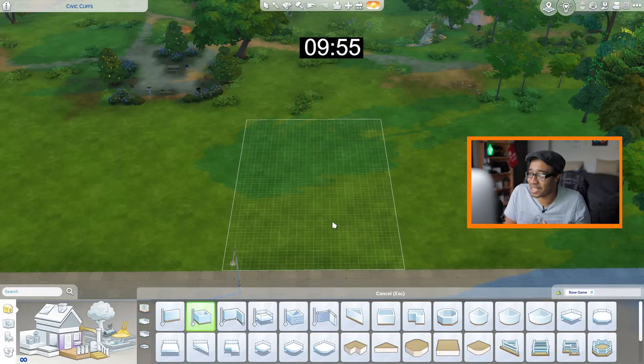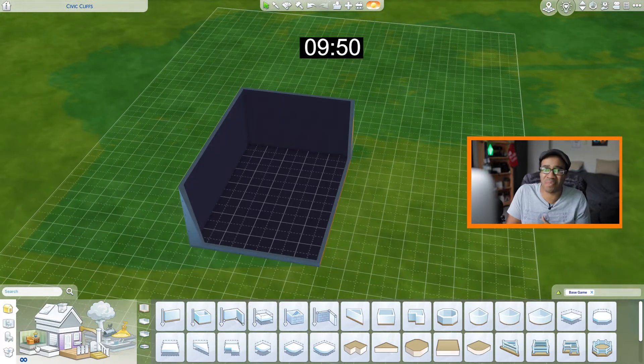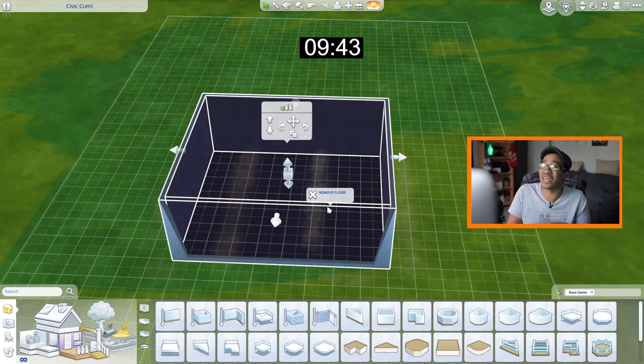Hey, what's up everybody, it's your boy Jannar, and today we're gonna do a 10-minute build challenge using base game only — because this is probably the only way I'll be able to successfully complete this build challenge. Let's get right into it. 10 minutes is on the clock and we're gonna keep it simple: a one-bedroom, one-bath, one little kitchen, maybe even a living room. Let's go!